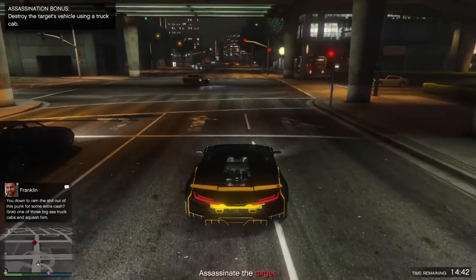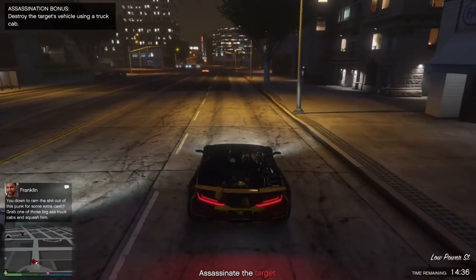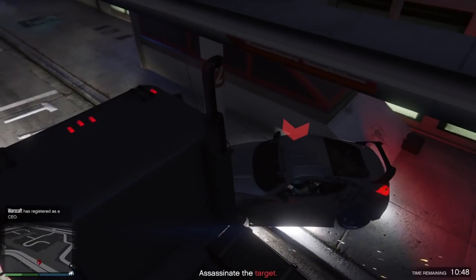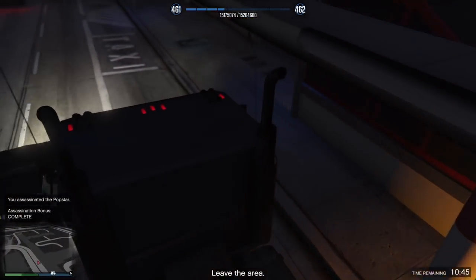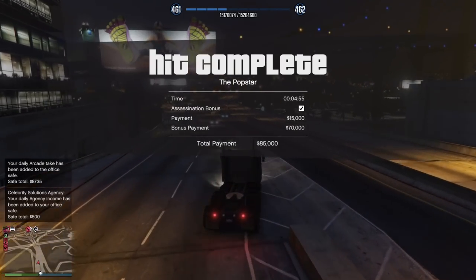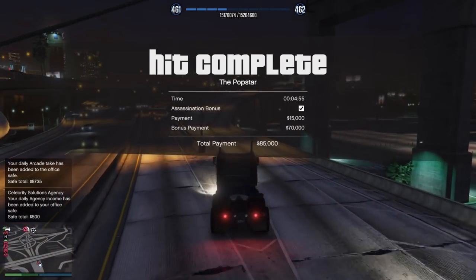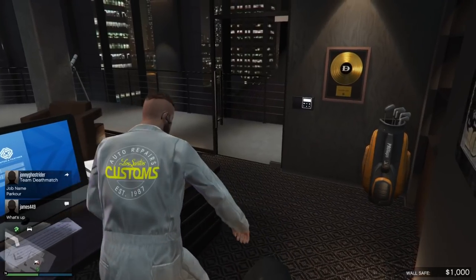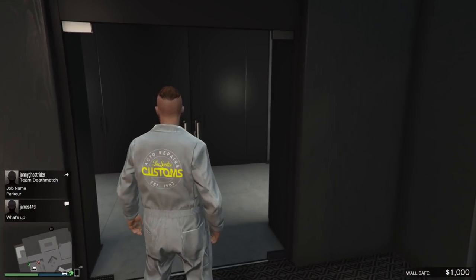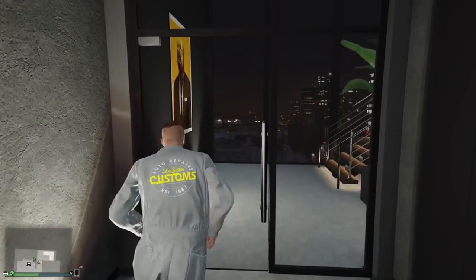If you do the assassination in the right way, you actually get a bonus. For example, the task shown is 'destroy the target's vehicle using a truck cab.' If you assassinate the target in the correct way, you will get a bonus, and this will give you a payout of 85,000. After the first time you do this, you can simply call Franklin to request a payphone hit. The first time it happens as a coincidence while driving in free mode — you'll see a payphone symbol on the map. After that you can just call Franklin and a payphone will show up on the map.